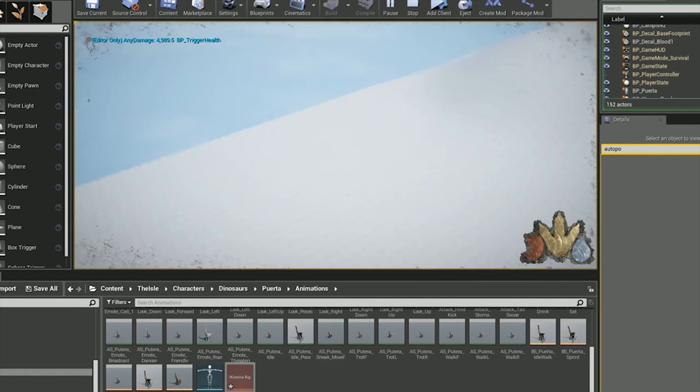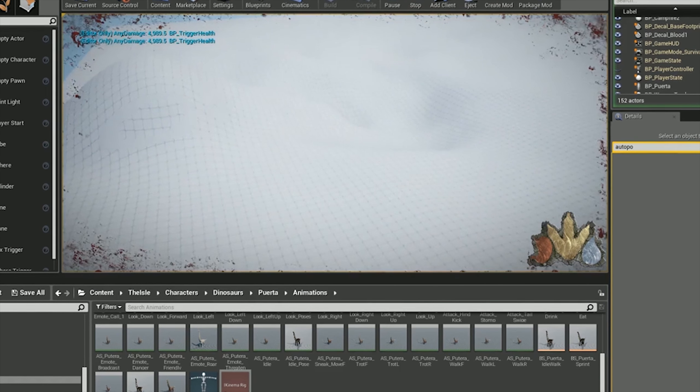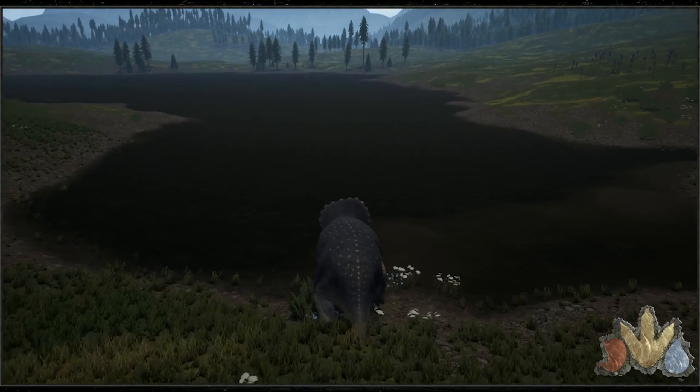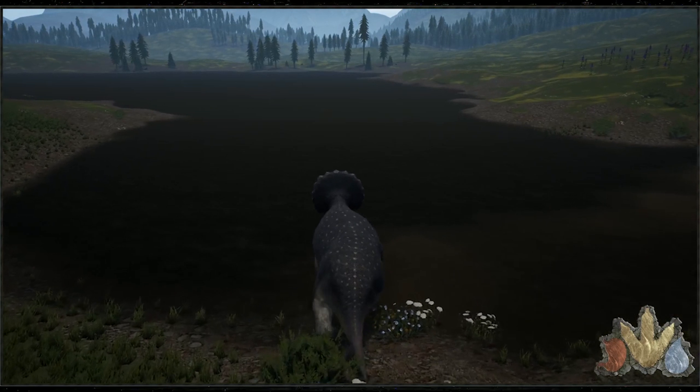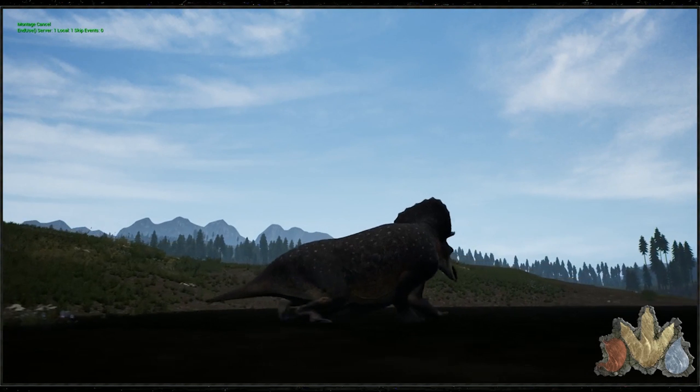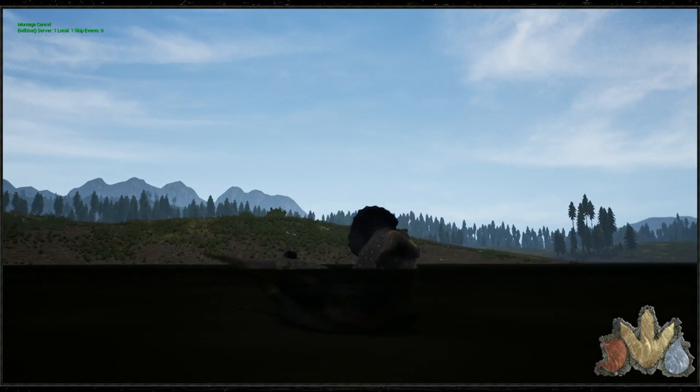Look at this Puerta — he's glitching around everywhere, flying around going crazy. And there's this Trike right here that apparently needs some Jesus — just watch him swim. It's pretty wild.